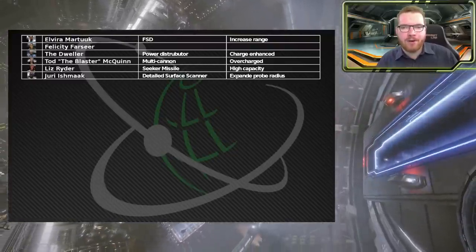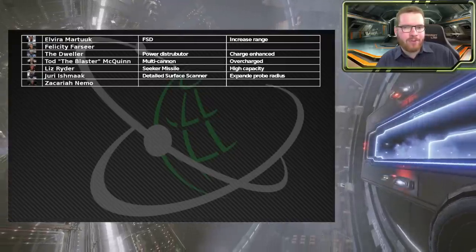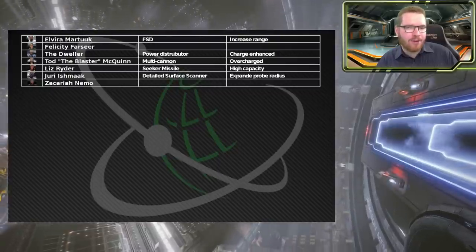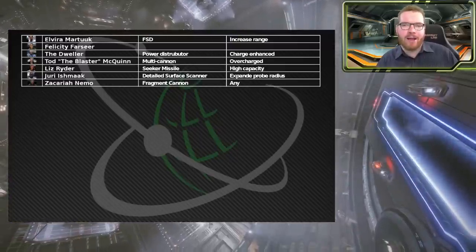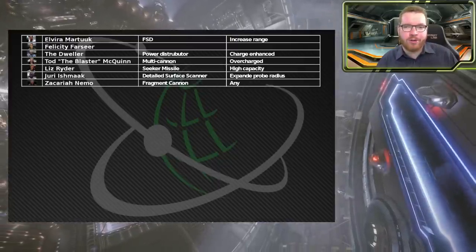Next on the list is Nemo, who specializes in fragmentation cannons. I'd recommend you pin one of those blueprints to get the grade 5 frag cannon blueprint - pick whichever you like. Double shot is always fun, or overcharged or efficient; it really depends on your play style. Any fragmentation blueprint at Nemo is a solid choice.